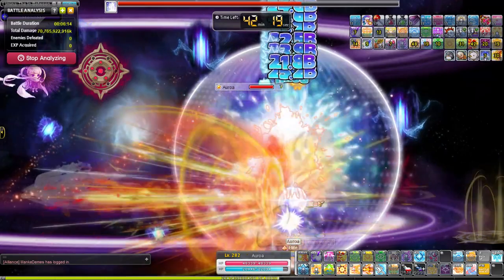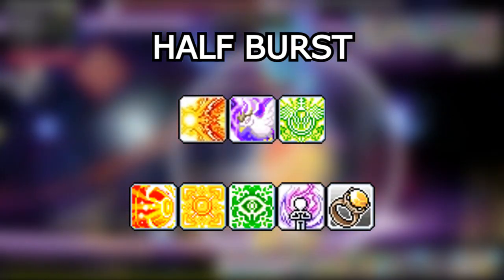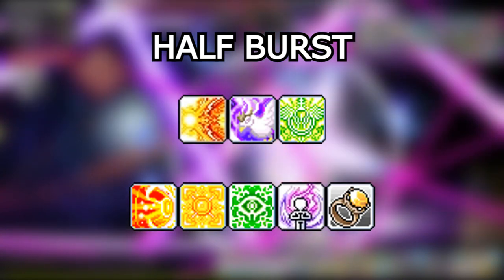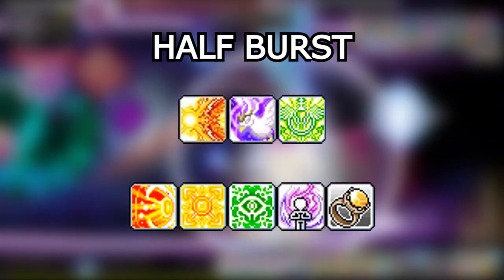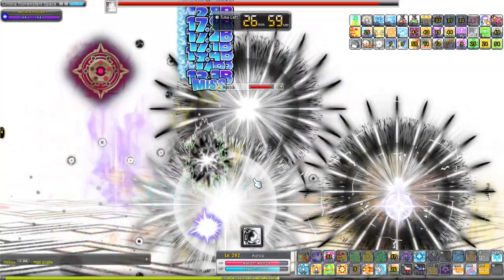Then you have your two minute half burst, which includes Repeating Crossbow Cartridge, Fairy of the Wild, Epic Adventure, Split Shot, Bullseye Shot, Vicious Shot, AB Link, and Weapon Jump. It's basically the same as your full burst except you just don't have Maple Goddess's Blessing.